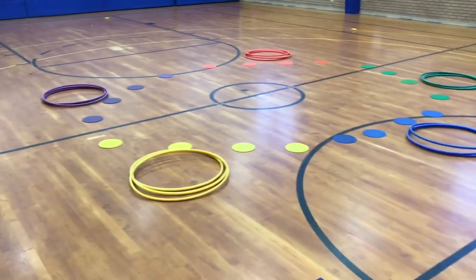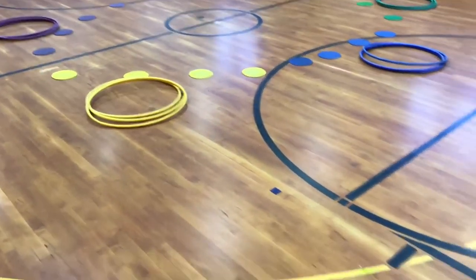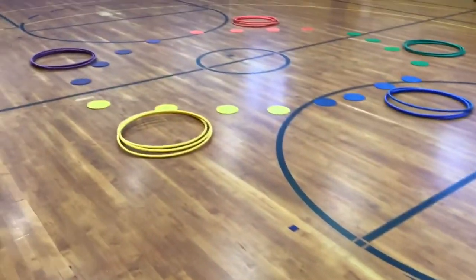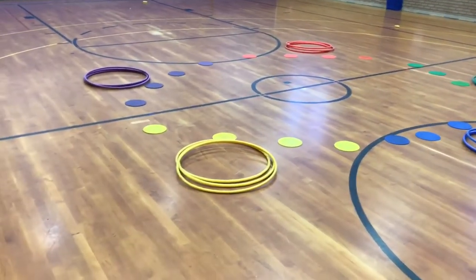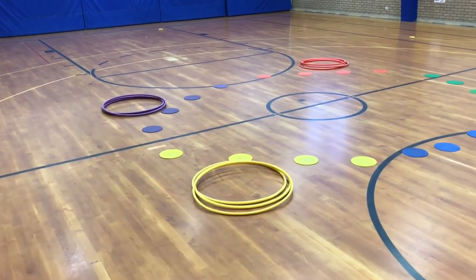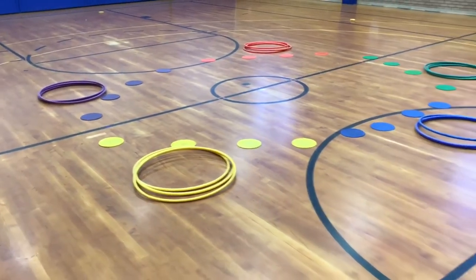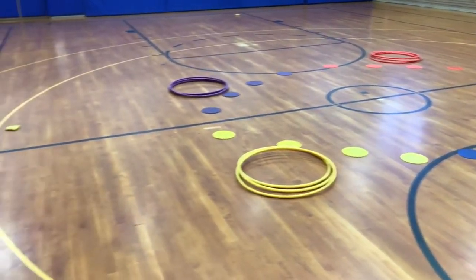They get the resources — the beanbags — to the poly spots without throwing them, so they actually have to set them on there. I've seen some groups toss them to each other from one hoop to another, but they can't throw them to the poly spots.